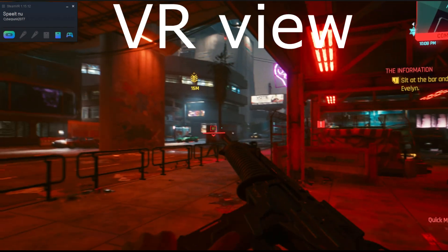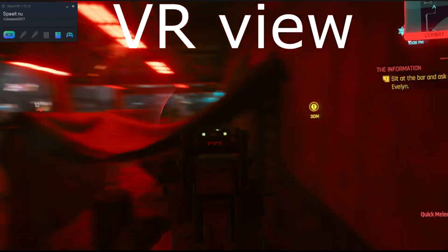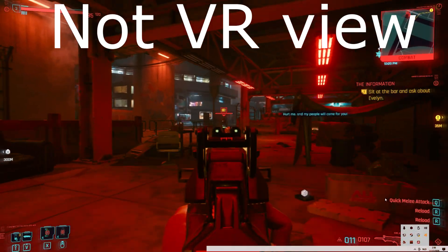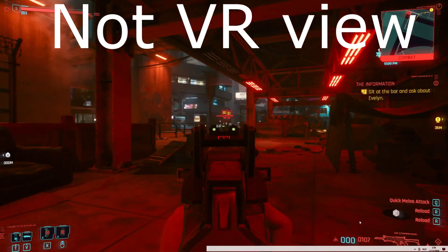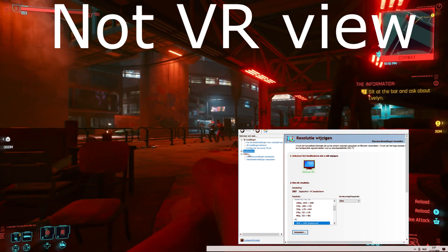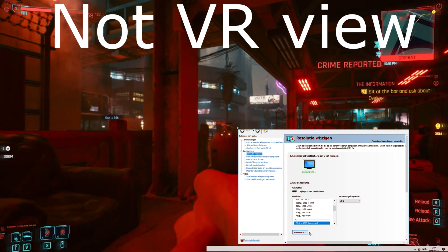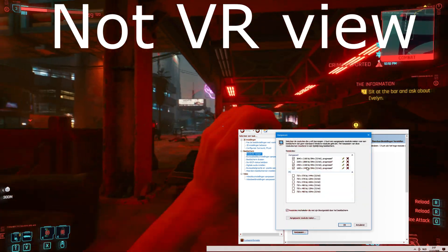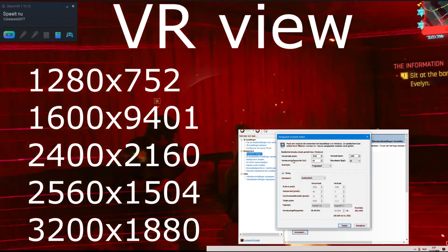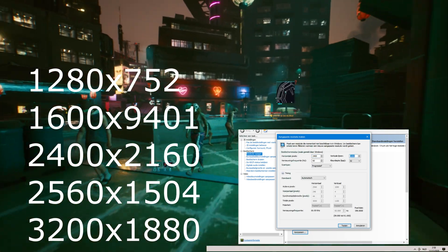It is also best required that you make a custom resolution in Windows. For this you have to go to the Nvidia settings via the icon at the bottom right in Windows. Once you have opened that, look on the left at monitors and then choose change resolution. Then choose customize and there you can create a custom resolution. I will show a few resolutions that you can use for my profile, but remember that the higher you go, the stronger your hardware has to be.